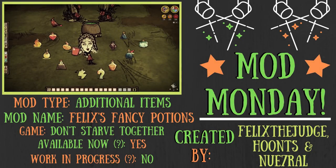Our celebration of talent, dedication, and joy continues everybody, and today offers us the lovely opportunity to pour one out for our friend Felix. Felix the judge, alongside Hunt and Neutral, brings us yet another fantastic add-on pack: Felix's Fancy Potions. From status recovery gulps to some wacky wonders, these brews are ready to make their dues.